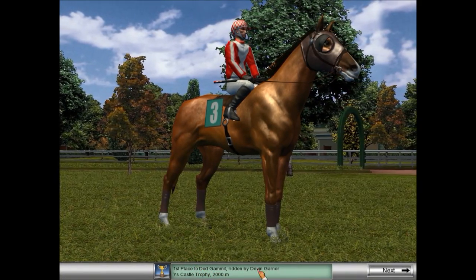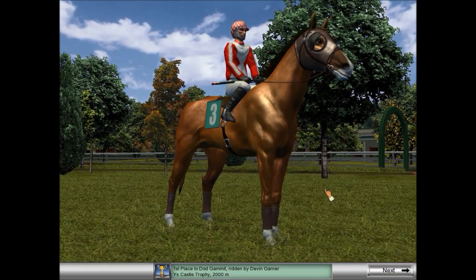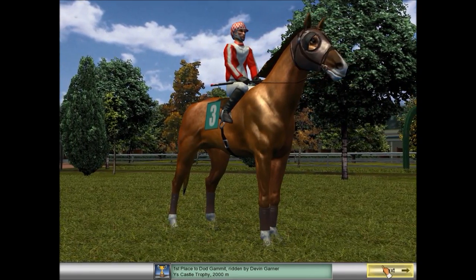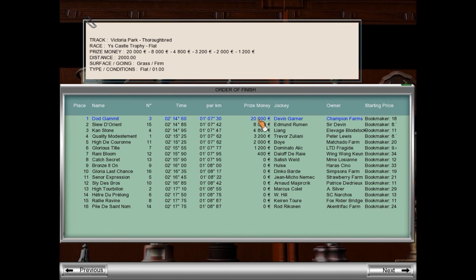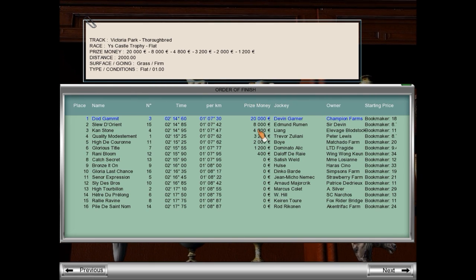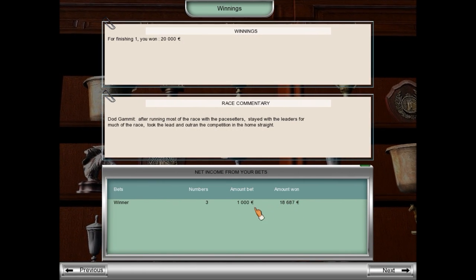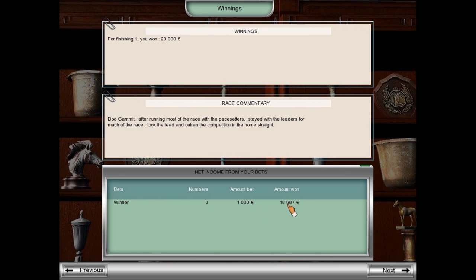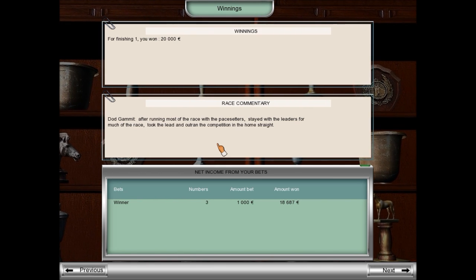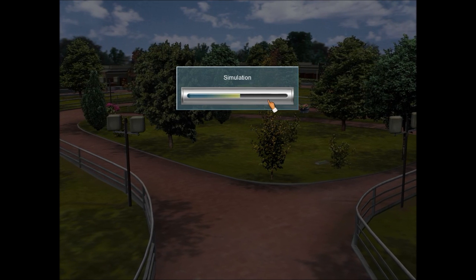We won the race! First place goes to Dodd Gammet, ridden by Devin Garner, in the YS Castle Trophy — a 2,000 meter race. We've got a lot of renown for that. Our horse is now on the map. People understand he is definitely a thoroughbred. We won $20,000 — the $40,000 purse is split among seven different positions. Plus, whatever I bet on the horse with no odds of winning — I won 18,000 pounds for betting 1,000 pounds on a horse that was not expected to win whatsoever. This played out excellent for us.